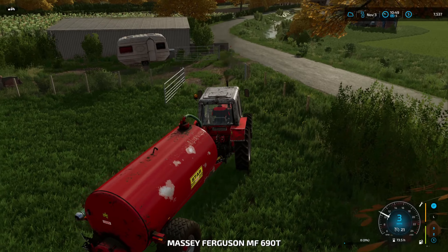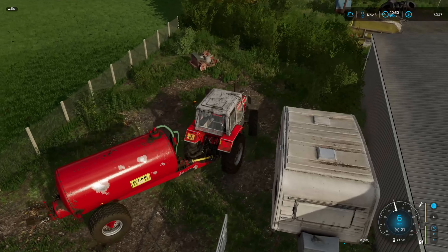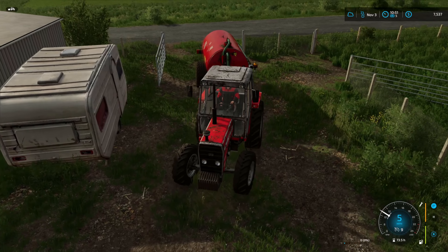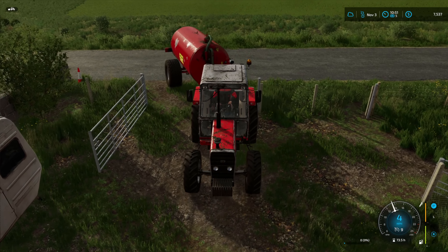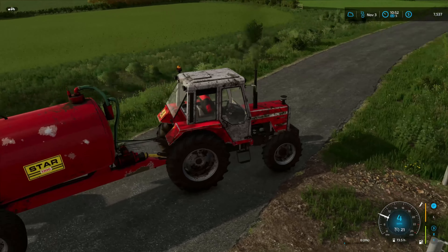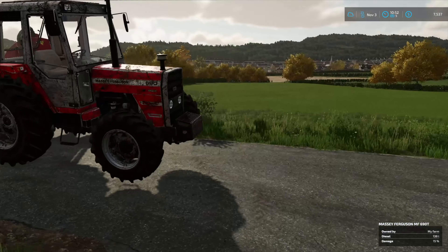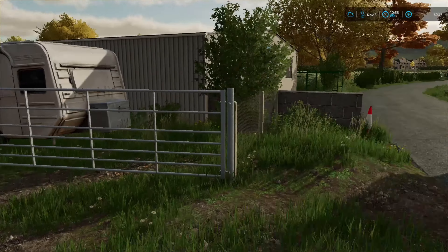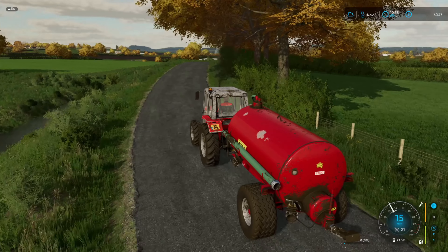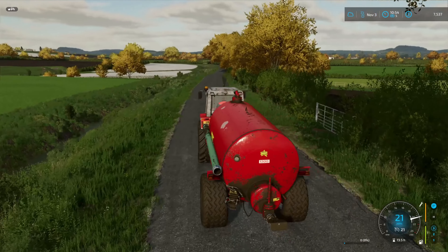We're going to head up to the deer dealership RBM and I think we're going to rent that soil sampler — I think it's time that we need to do it. We have a little bit of extra money in the bank, coming up on January when we're going to be able to sell our rye crop which is going to be exciting, and we've got a lot of silage bales that we're going to be able to sell. We're going to run back to the farm and head up to the dealership.